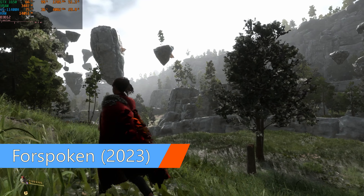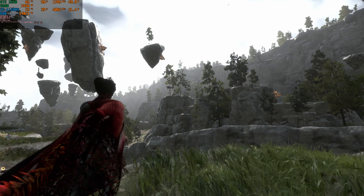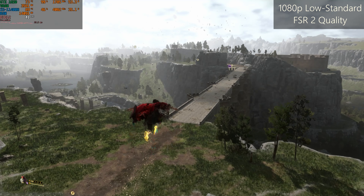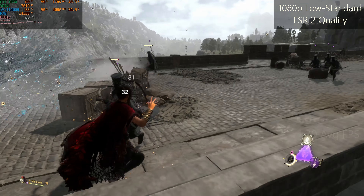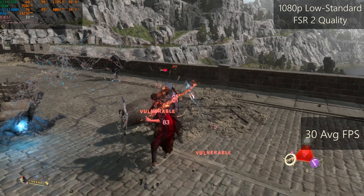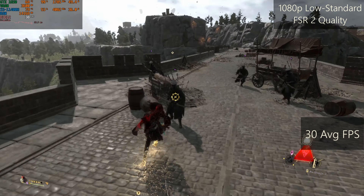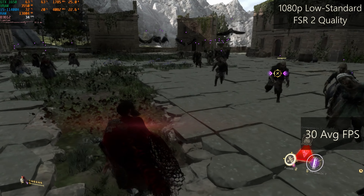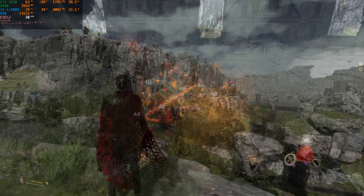This is Forspoken, the most outrageous release of 2023 so far, using low memory streaming, standard graphics, and FSR set to quality. Fortunately, you don't have to buy the full version to evaluate the performance — I'm recording the demo. At least offering a trial version is honest to players; you have my respect. Average FPS is slightly above 30, and there's clearly not enough RAM and VRAM. It's disappointing that with no good graphics provided, the game asks that much of a PC.